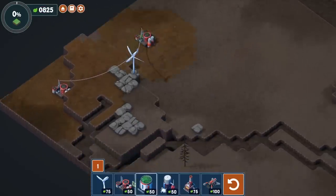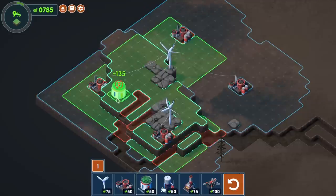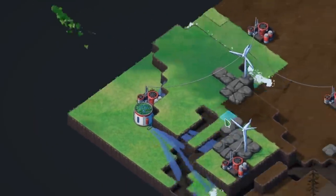Once we slap down a few more of those, and maybe get a wind turbine over here to help with the last one, we can bring in an irrigation thingy to give us the green earth that our heart desires. Yes, it's very nice.